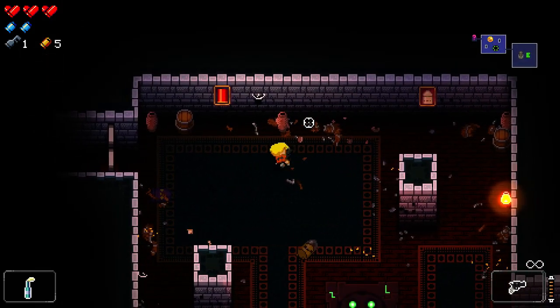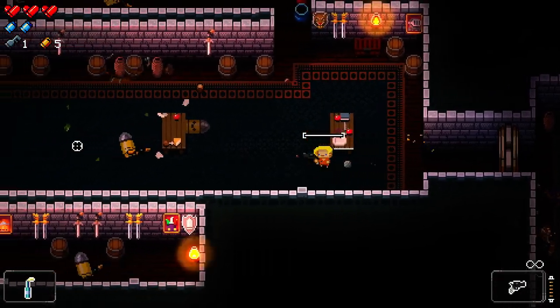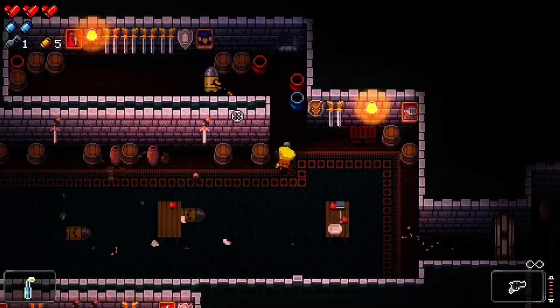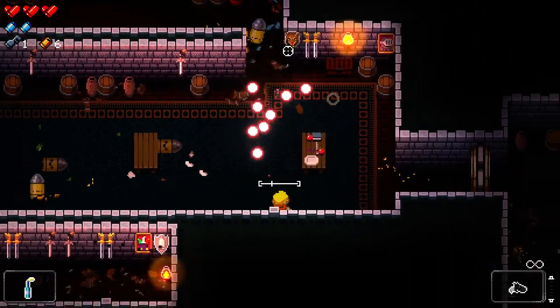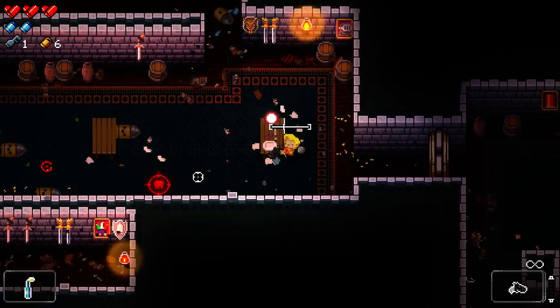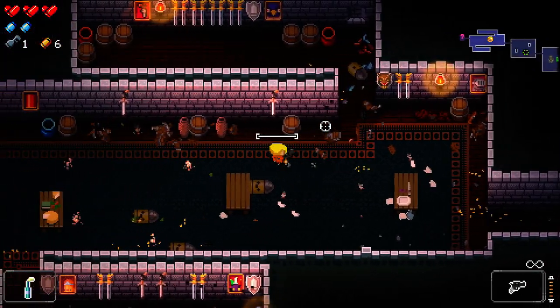I got asked if I'm using mouse and keyboard or controller. I am using mouse and keyboard — it's the way I prefer to play twin shooters on PC. Apparently the controller gives you aim assist, which is all the more reason to use mouse and keyboard. I'd rather be a good shot than relying on the computer. If I miss and get hit, I deserve it.